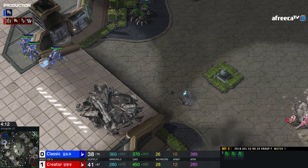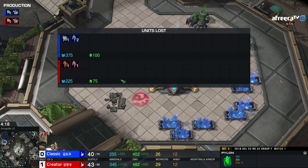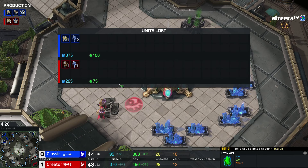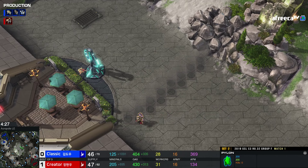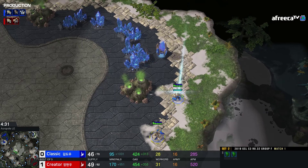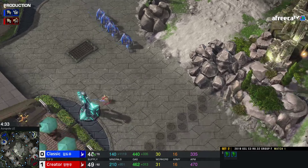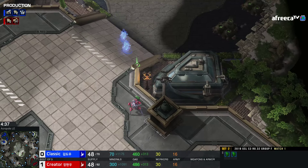The pylon goes down and the push is going to continue even further here — I don't believe there's any more energy on that Sentry. Not a bad start. Creator really giving Classic quite a beating there. He has a pretty significantly later Nexus, but he's going to be mining from it at about the same time as his opponent because of that nice pressure. Maybe he stayed a little bit long there. The War Prism is going to come out here first for Creator — let's see if he tries to do this again.